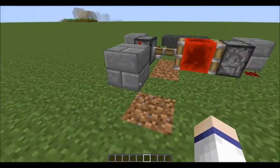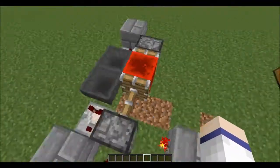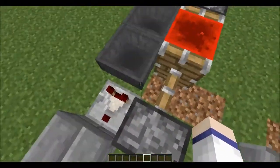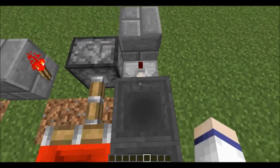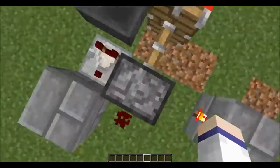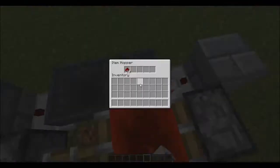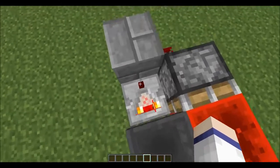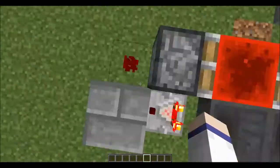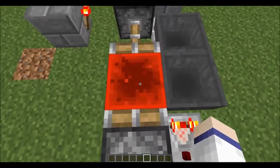This is the redstone hopper, not the Hopper Crusher. It works by using these hoppers. When there's an item inside of the hopper, it will send a signal. I believe it's when there is redstone in it — it sends a signal to this block and activates this as well. It sends it here, which sends it here, which sends it here, which will activate and push this piston.